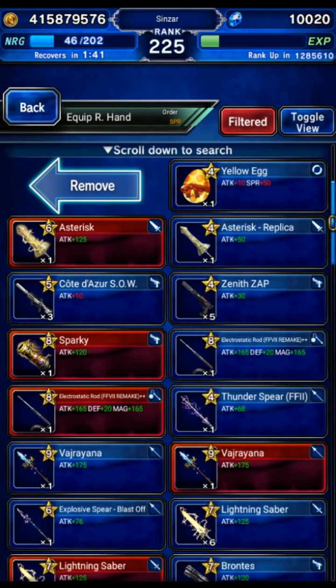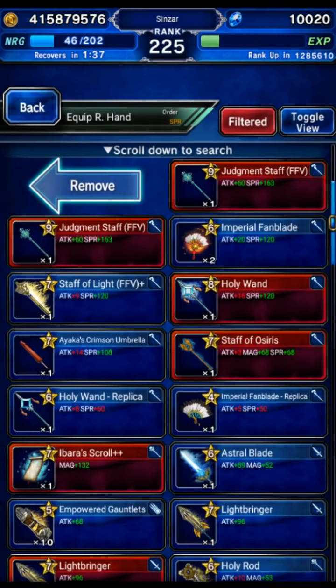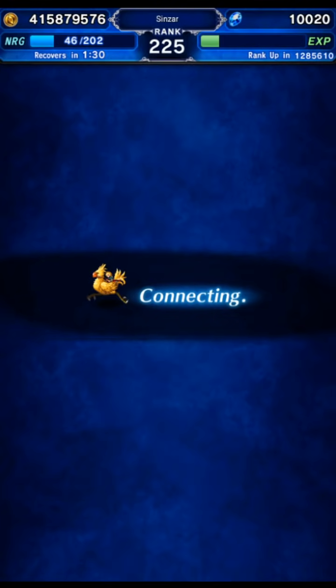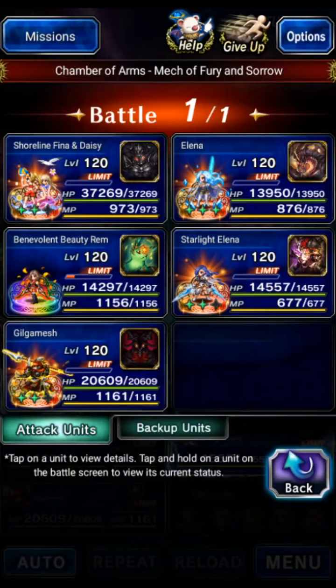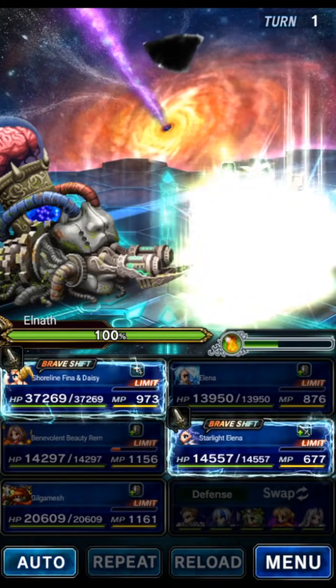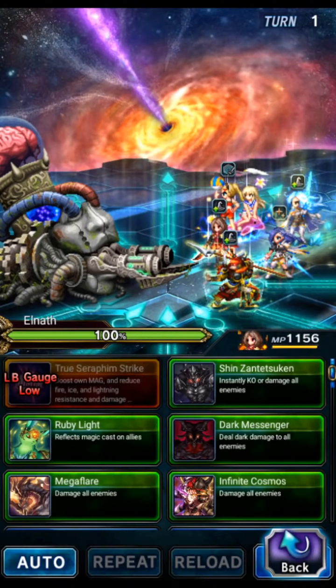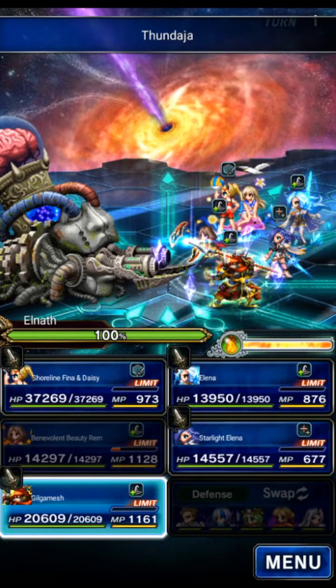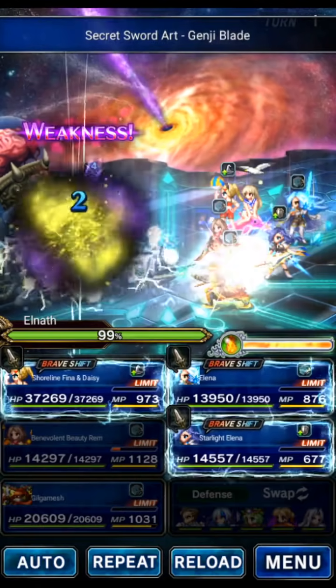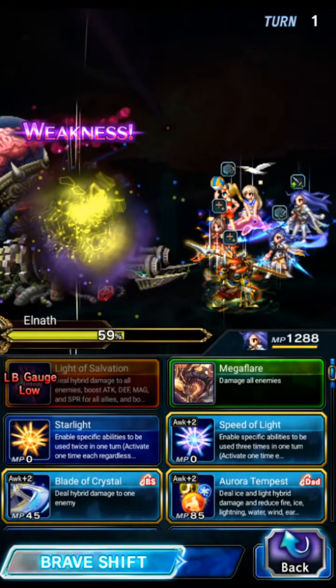We still need to summon an Esper so we'll stay in that form. For Lightning, Light, and Dark: we've got Dark covered already, let's go Light with one unit and Lightning with Rem. Gilgamesh will break and imperil — that deals the rest of the elemental damage needed. We already pushed the threshold — the boss is hit point locked. This boss is special: to do the mission you've got to kill the left arm first, or kill both arms at the same time.